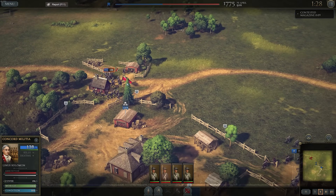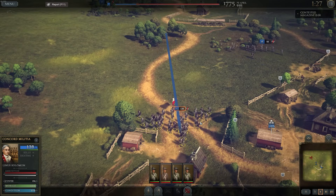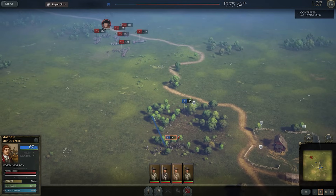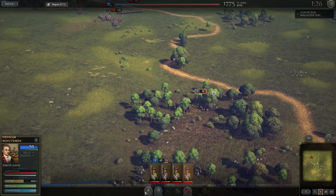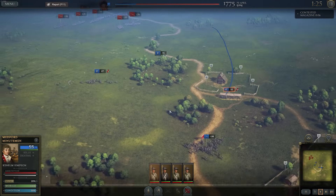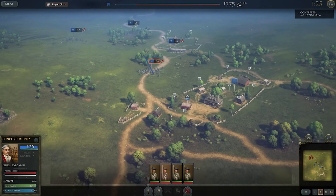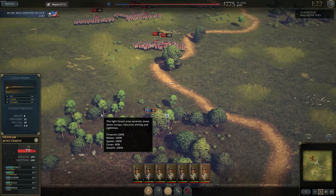Unit sizes are much smaller than Civil War — even these are embellished numbers, since historically 130 men was a big battle. Split your soldiers up: the British will push down at you, stay in the trees for good cover. You can also press the cover button for 15 extra cover, making your troops more stationary and helping you survive the British onslaught while everyone else gets in position.